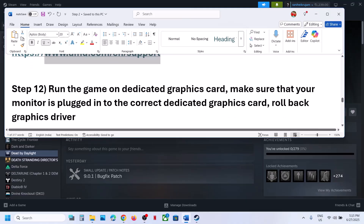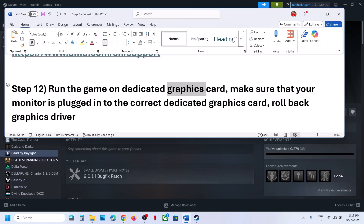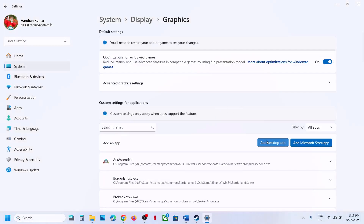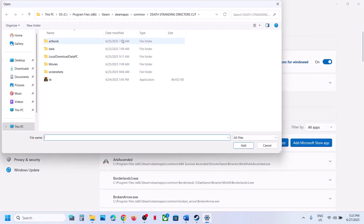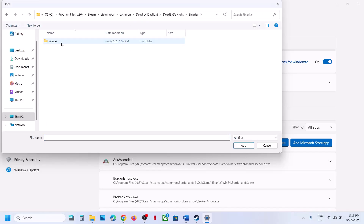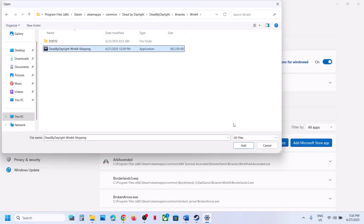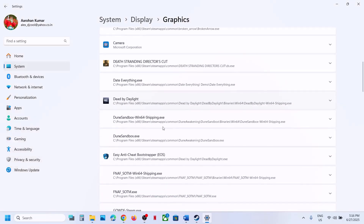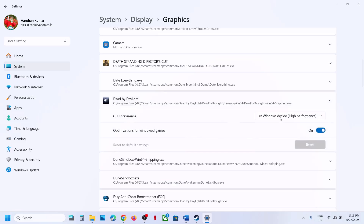The next step is to run the game on the dedicated graphics card. Type Graphics Settings in the Windows search box, click on Graphics Settings, click Add Desktop App, go to the game installation folder, open Binaries > Win64, select the exe file, click Add. Scroll down, find the game in the list, click on it, select High Performance, and then launch the game and check.